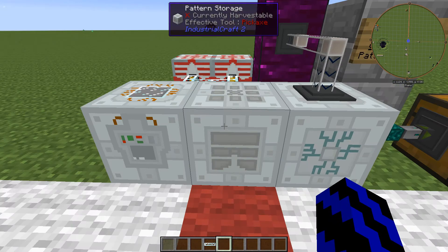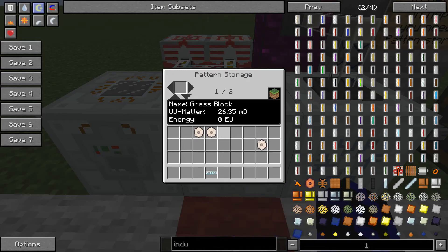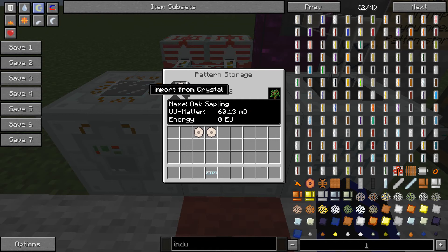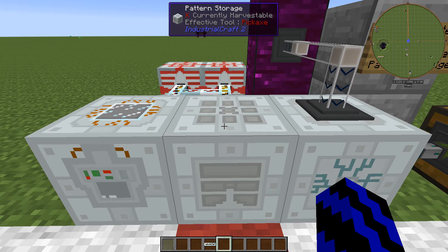The pattern storage is quite important - you're going to need the pattern storage machine so you can use the replicator. So if we have a look in the pattern storage, as you can see I've already put two things in here: oak saplings and a grass block. It's pretty simple - all you need to do is pick up a thing you scanned with your crystal. Place it in here - you have two options: you can export to an empty crystal or you can import from the crystal. So we'll import here, and if we scroll along to the one we just done, which was the cobblestone - there you go, 10 UU matter, energy zero. One more thing about the pattern storage: it does not need any power to run at all, it's just a storage place.